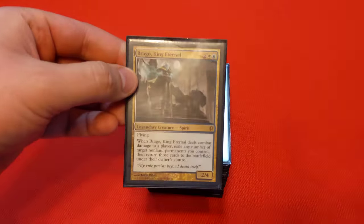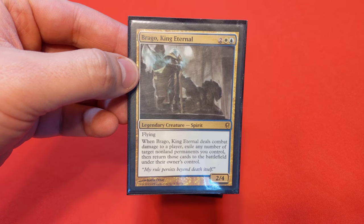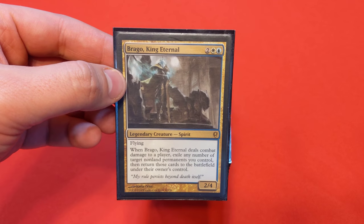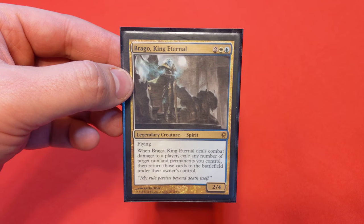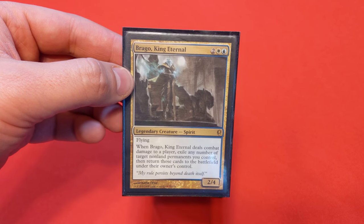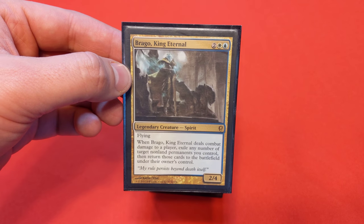Alright guys, it's time for a new commander deck. We are building — or I've already built for you to check out — Brago, King Eternal. This card has been a really competitive commander for a very long time, since the original Conspiracy set came out. But I just finally got around to building it. I wouldn't say this deck is competitive, but it's definitely got a lot of synergy and a lot of very direct thematics to it.